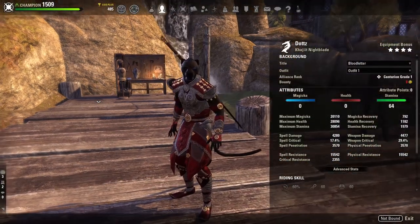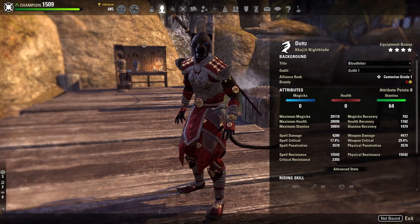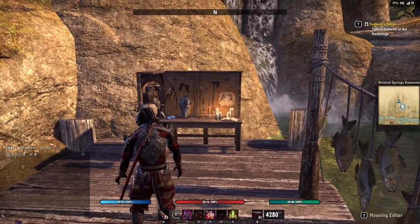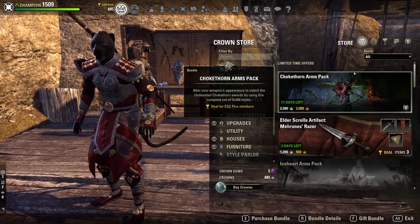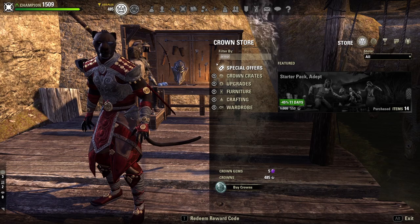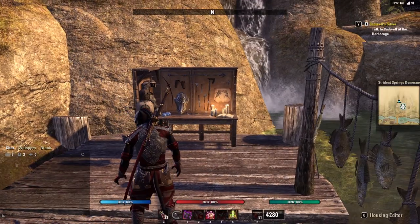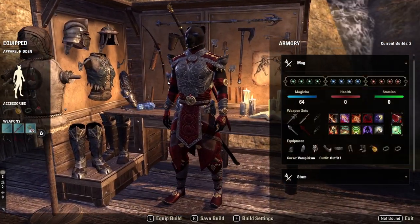The armory system is a new thing that was just added with the Deadlands patch and it is this little table over here. You can get this table for free — you thankfully do not need to buy it from the crown store. If you go into the crown store you will see it; if you search 'armory' you can pick it up for yourself and then place it in your house.